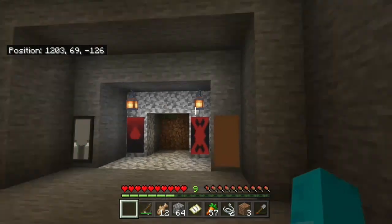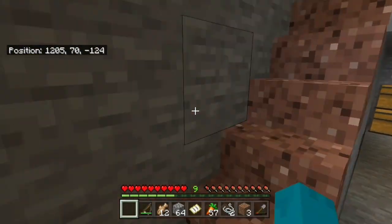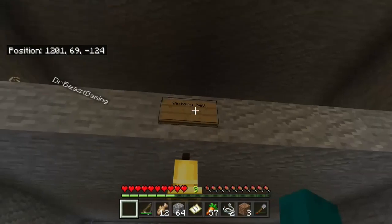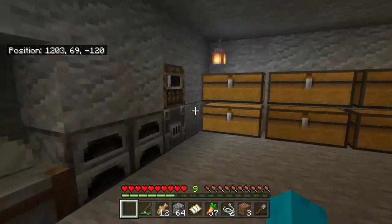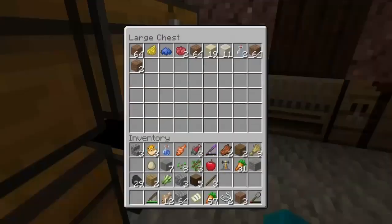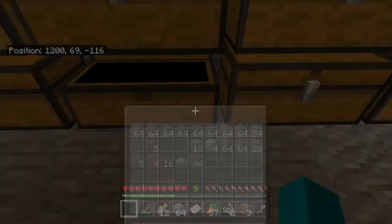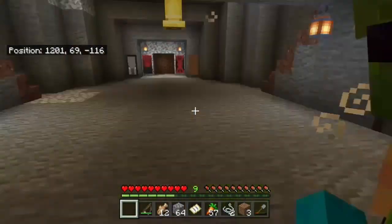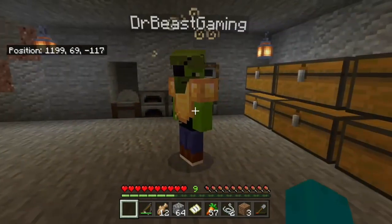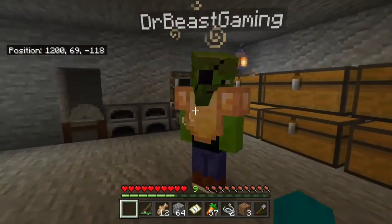Let's give a quick tour of our starter base. This is our flag, and upstairs we have our sleeping area for myself, DrBeastGaming, and Spendeggity, our victory bell for when we complete a victory, and we have plenty of resources. We started gathering, all three of us, but today we're going to need to head out and find some more resources for our base. We're going to need quite a bit of stone, but because we don't have silk touch we're going to need to smelt it all, so let's head out into the wilderness.